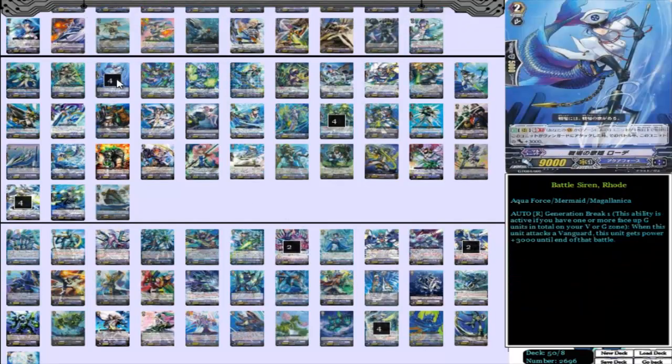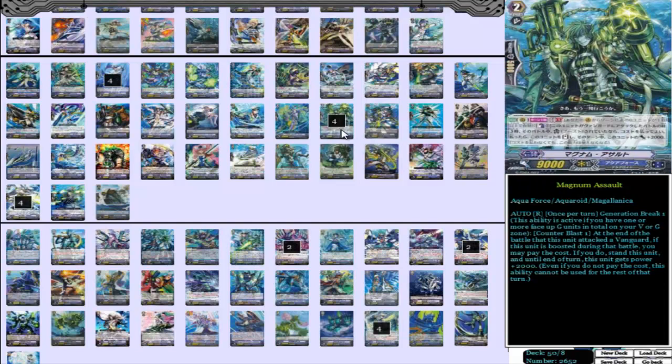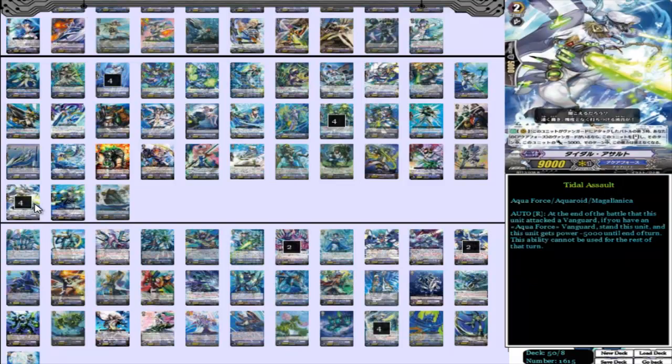Moving on to our grade 2s, we have 4 Battle Siren Road — 4 twelve-thousand beaters — and 4 Magnum Assault. Magnum Assault: once per turn, Generation Break 1, Counterblast 1, at the end of the battle this unit attacks the Vanguard and is boosted during the battle, you can pay the cost. If you do, stand this unit and it gets power plus 2,000 — but if you don't use his ability first, you can't re-stand it with this effect. So you use the starter's skill to re-stand with an extra 2k, giving you 3 attacks with him. If you're using Lambrose that turn, you can make it 4 attacks, and 3 of those 4 attacks will be with an extra 10k — that's really scary. We also have more cards that can do that.